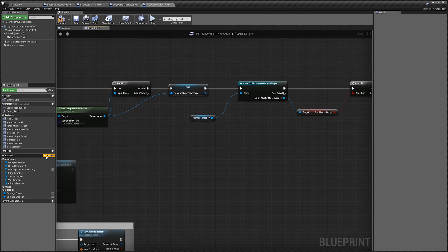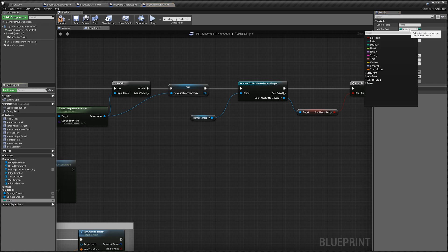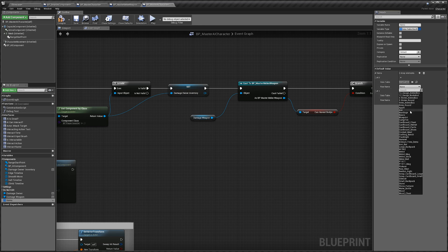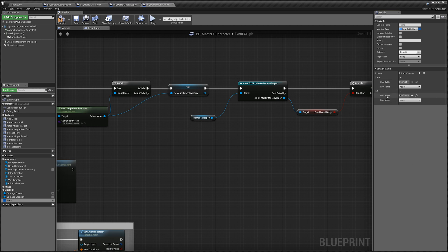We're also going to need a new variable — call it 'items', set it to a data table row handle, and change it to an array. Compile quickly so we can get the default values. These are the items we get when we hit the dead body. You can have more than one for randomization, or just one if you prefer. Select item list for the data table and set mine to, for example, 'beans'.